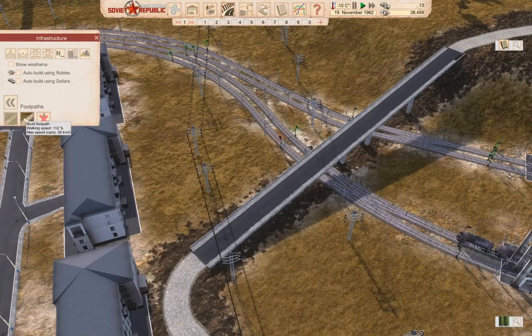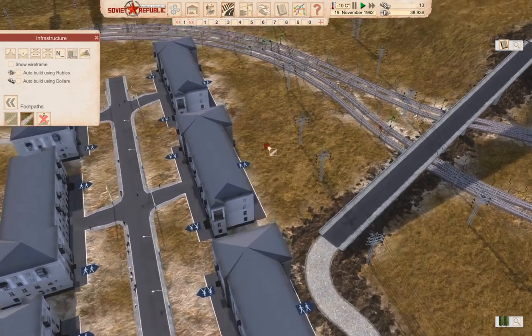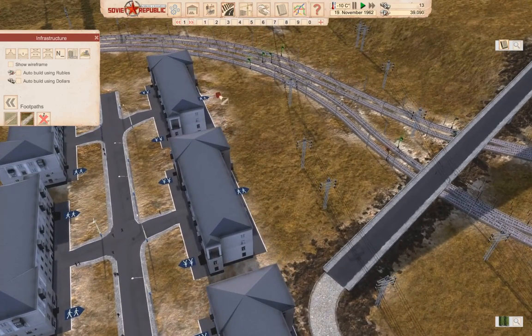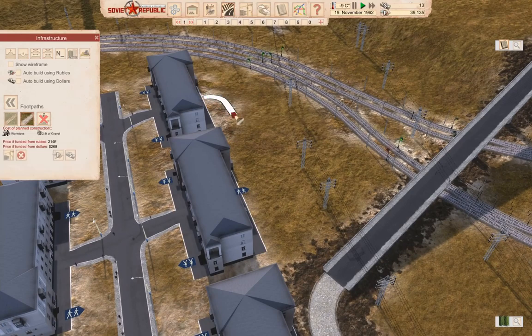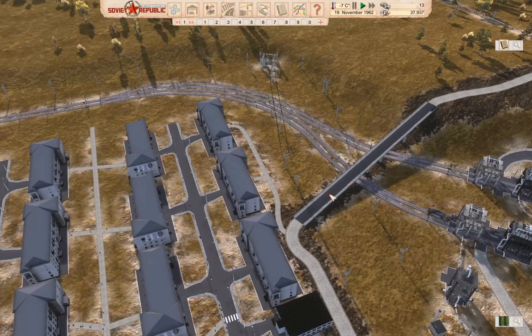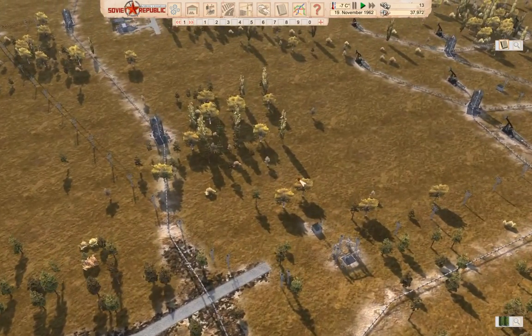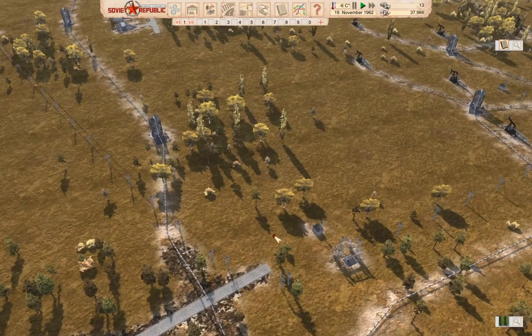Just for giggles, we'll grab a footpath. Too sharp of a turn for that connection, but we could bring these ones down there like this. We could do that — we'll build that. So that gets us a road up here. That's phenomenally useful.